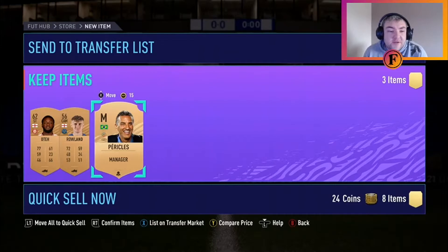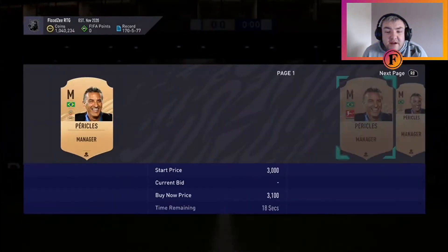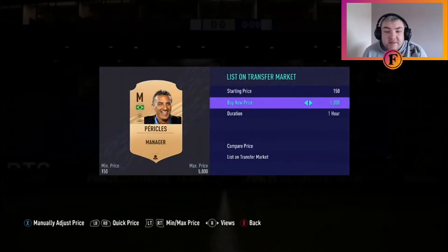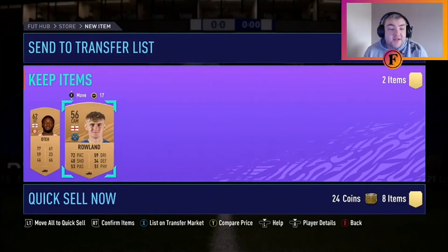After 44 packs we finally hit one decent manager — a Brazilian manager from the Saudi league. He goes for around 3,000 coins, so I'm going to list him for 2,500 and see if he sells. If he does, I'll add that price onto the coins total at the end.